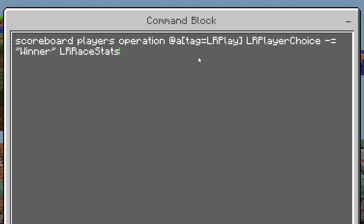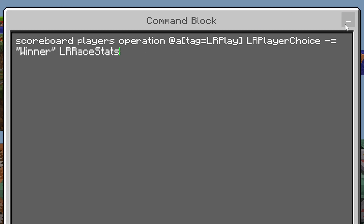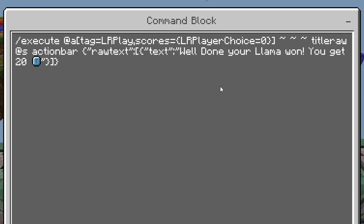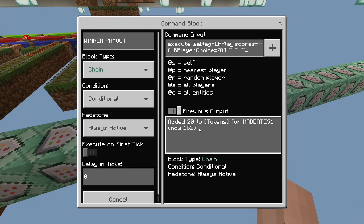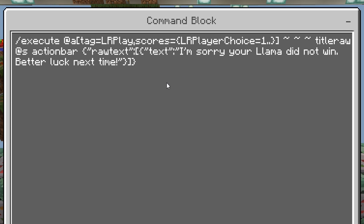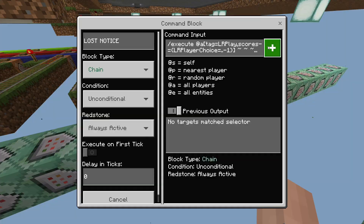Next, we check whether the llama that won matches the player's choice. We do a scoreboard operation where we subtract the winner's number from the player's choice number. If they match, the result is zero — that player wins and is notified they win 20 tokens, and a conditional command block adds the tokens to that player. If the result is greater than zero or less than zero, the player gets the sorry, your llama did not win message. The same check is done for one or above and minus one or below.